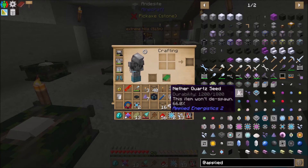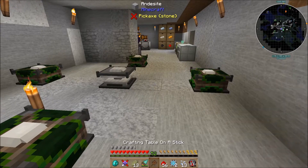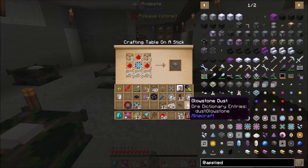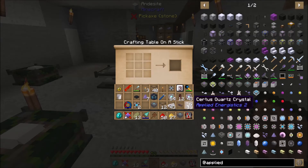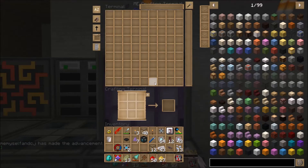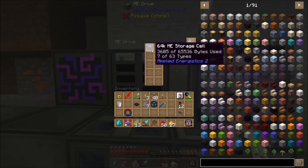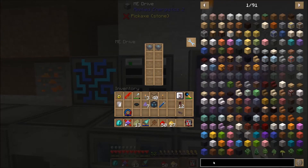Now that we've got these storage components, we need to turn them into storage cells — that's actually pretty easy. We can make both the 16k and 64k cells now. Click them into the ME Drive and now we've got storage. Looking at our drive it shows 3,600 of 65,000 bytes used and seven of 63 types. You can hold 63 different types of items, or one type up to 65,000 of them.